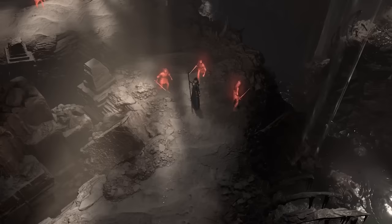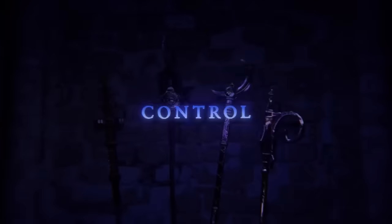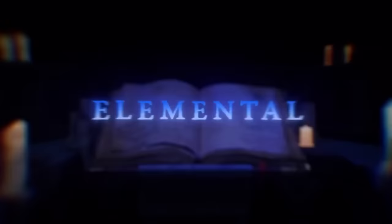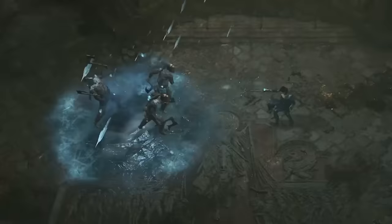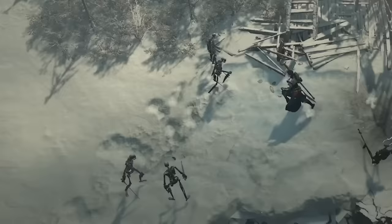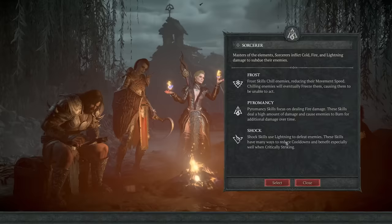The Sorcerer is the master of the elements, inflicting cold, fire, and lightning damage. Frost abilities chill enemies and cause crowd control. Pyromancy abilities deal upfront burst damage and can apply burning damage-over-time. Shock abilities use lightning and can reduce cooldowns while critically striking enemies.